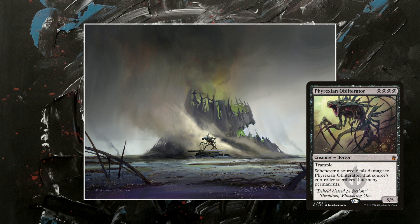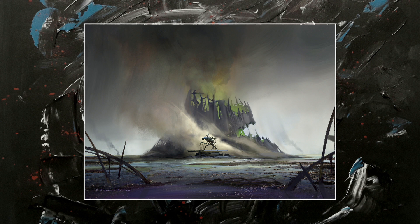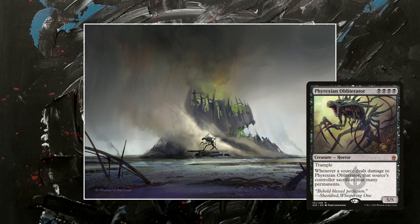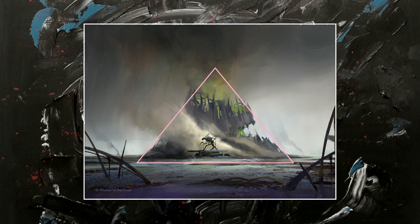Then you zoom out and recognize the tower-structured chimney-cauldron thing from Mirrodin Swamp. You feel smart again — then you feel dumb. The creature standing in front of the tower must be huge. Then you zoom out and realize how simple the composition is: a big blocky triangle in the middle of the piece, signaling danger. Then you zoom out some more and the metallic reeds in the foreground help you estimate the distance.